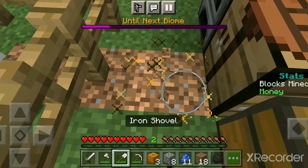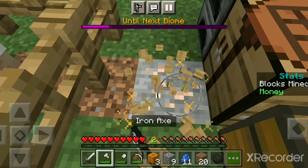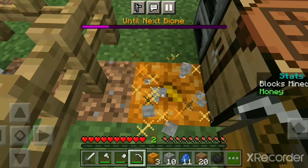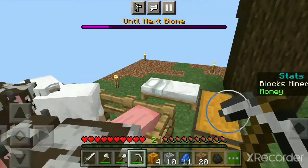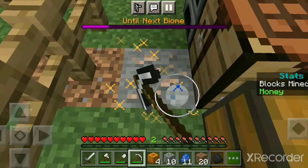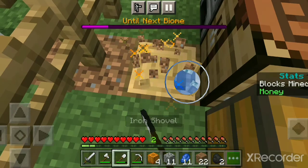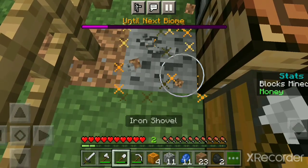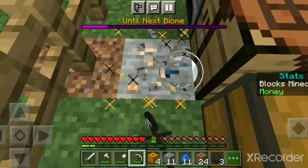If you guys are wondering why I have a sword in my inventory — for those of you who have not seen my prior videos and don't know what I explained — yeah, hostile mobs can spawn. All of these peaceful mobs have spawned as well, but hostile mobs can spawn, and the farther you get, the more chances you have of getting hostile mobs. So I've got to be careful.